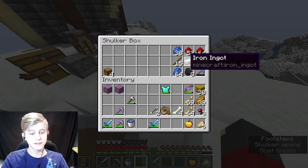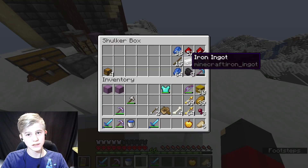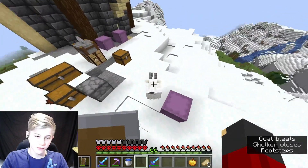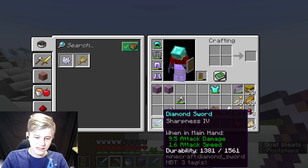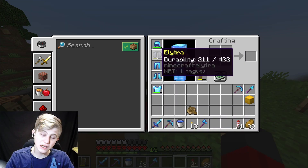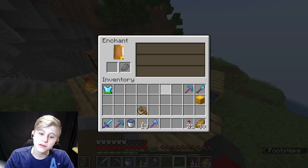If we take a look in my shulker box, we're lacking a little bit in the iron department, but we're going to change that. I'd like to get some better enchants. The enchanting went great. My elytra, it's not going great.